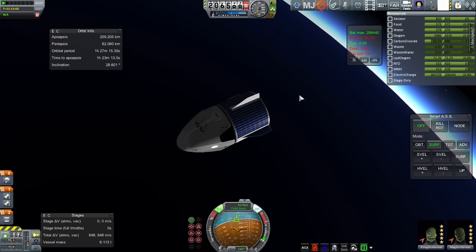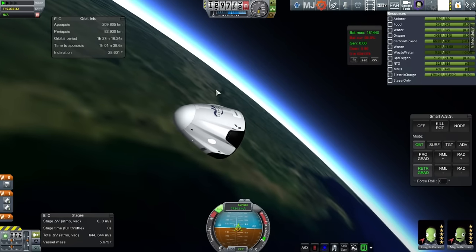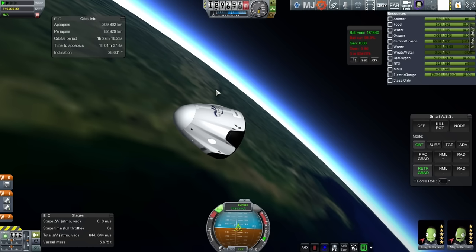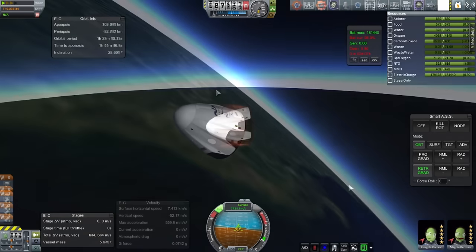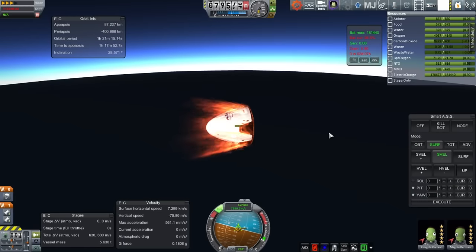Back with the capsule — I checked that the trunk doesn't have anything important in it, then separate. So far so good and the capsule hits the atmosphere over the Gulf of Mexico. That's Louisiana in the background. We're aiming for the South Atlantic for our touchdown point this time. If we wanted to aim for around Cape Canaveral or close to Florida, we would probably want to retro burn around Australia or between Australia and Hawaii.